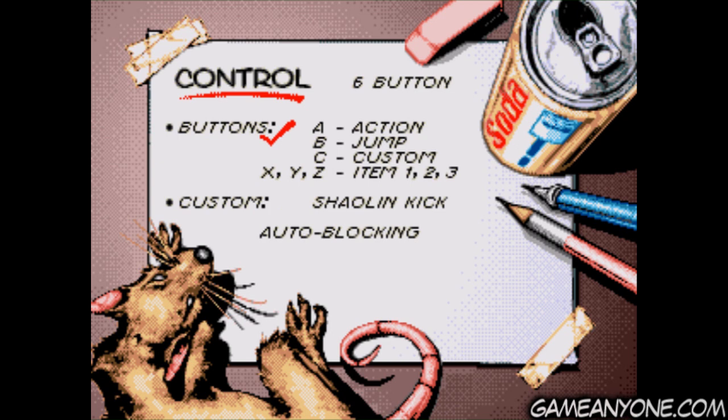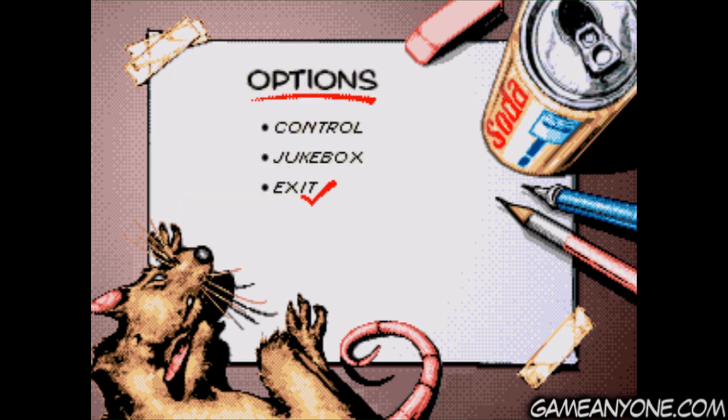We can also see X, Y, and Z use items 1, 2, and 3. If you don't have a six-button control scheme, obviously X, Y, and Z won't be available, so you have to use C to switch through your items and then A to use it while switching through. It's pretty sloppy and I don't like it, so I would definitely recommend you use a six-button configuration.